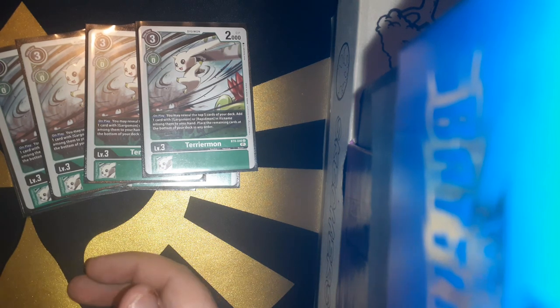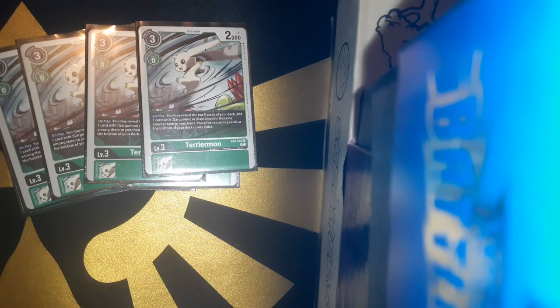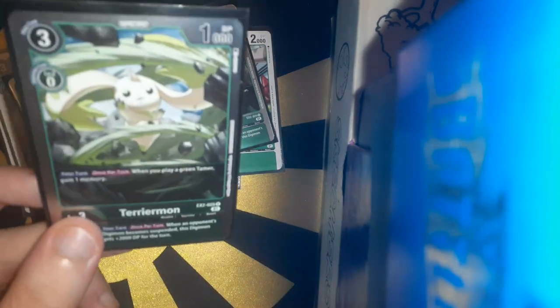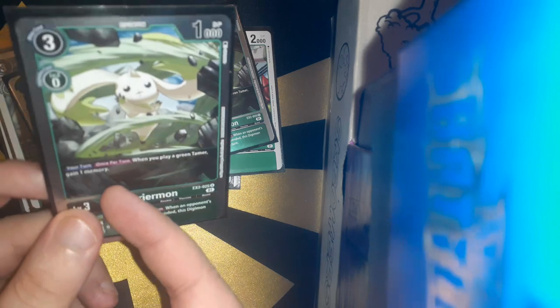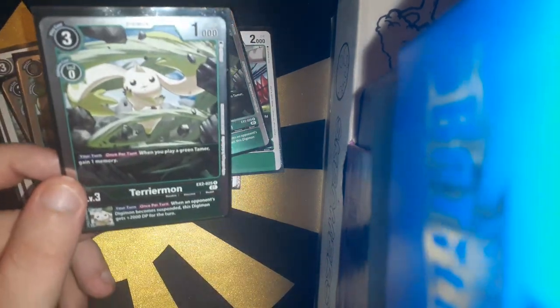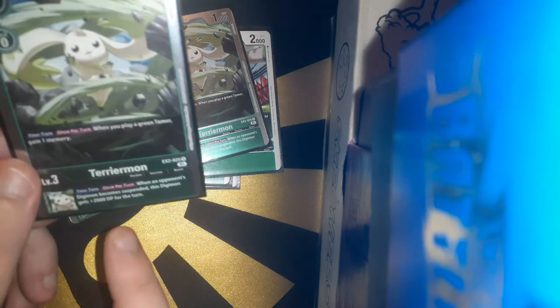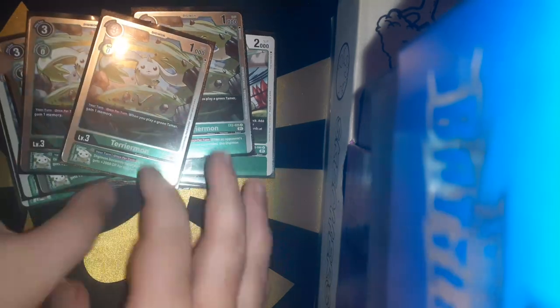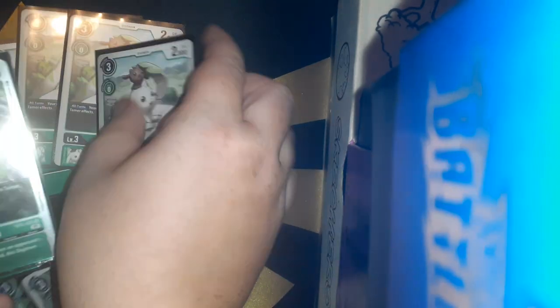4 copies of the EX1 or EX2 Terramon as well. Because when you have a green Tamer in play, you gain 1 memory. This is one of the cards that will get blocked by that other Terramon. When your opponent's Digimon becomes suspended, you gain 2,000 more BP. So basically, this Terramon — if my opponent decides to play against this Terramon, this Terramon wins.